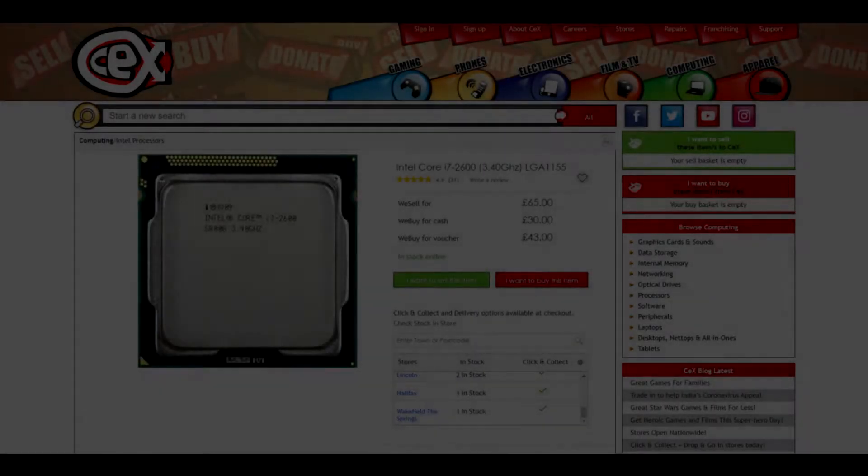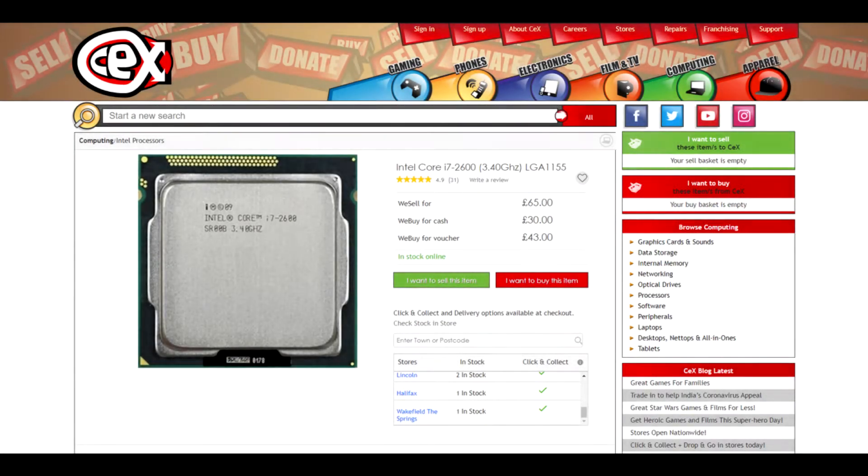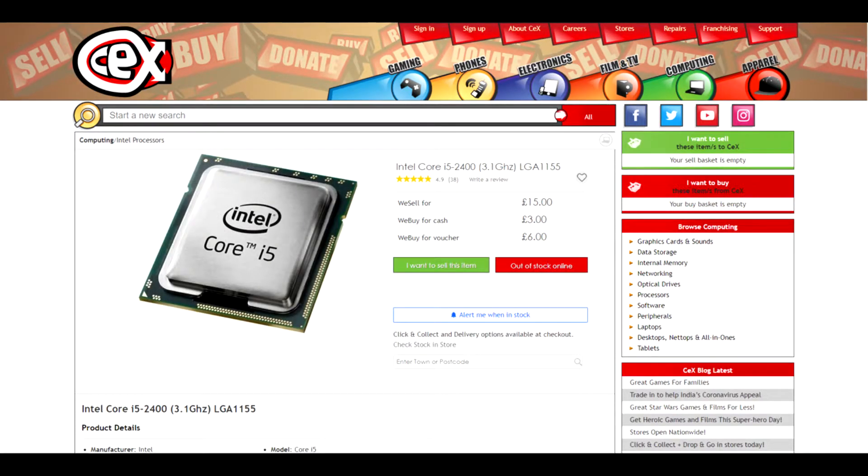To conclude, which processor should you buy? If you're looking to play games as close to 60 FPS as possible, or you do video editing, and you're on a tight budget, the i7 2600 is definitely the way to go, only costing £65. But if you want a cheap and snappy processor for browsing the web, watching YouTube videos, or writing documents, the i5 2400 is the best option. Just don't expect it to play at over 30 FPS in fairly new games, as most newer games now need at least 8 threads to run stably at 60 FPS or more.